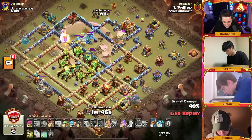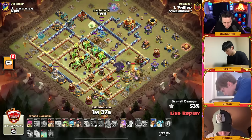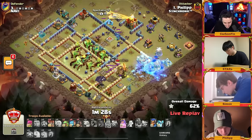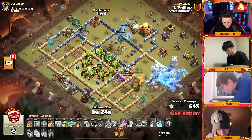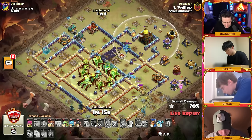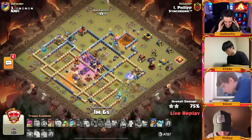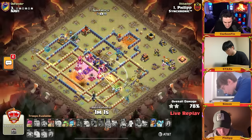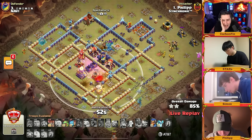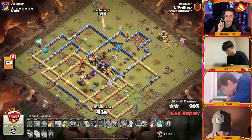He's using the rage gem of this warden to just coast his way around the base. He has another overgrowth — he's gonna keep that wall frozen. Look at these bats just rolling around this base for Philip! He still has the royal champion. Double multi-target infernos — the bats make their way to the town hall. The overgrowth on the same set of defenses. The super minions now can go into the core — what a plan! He still has his royal champion with seven super minions left.